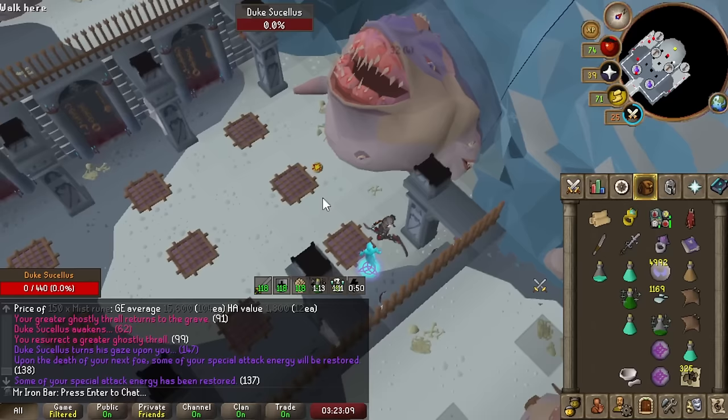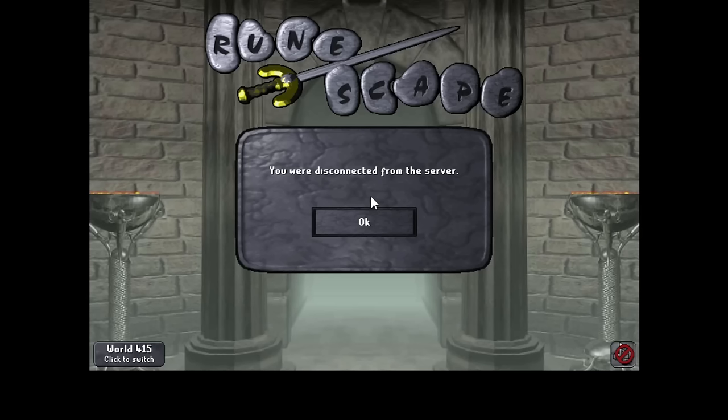Got a Virtus robe bottom — I'll take that. Then I just lost the mill because I got a 6-hour log.